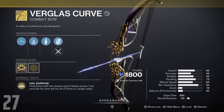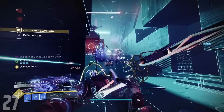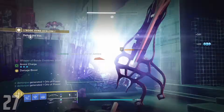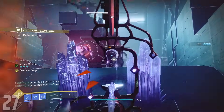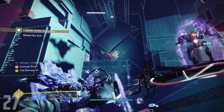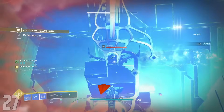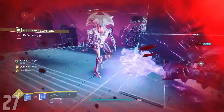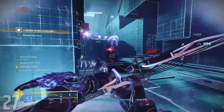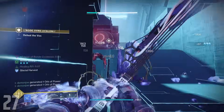Verglas Curve — yet another exotic bow from Bungie, very similar to Wishkeeper but in Stasis. Unfortunately it's slightly worse than Wishkeeper — not only because Stasis in general is weaker than Strand, but also because it requires kills rather than precision hits to build up stacks. Most players won't feel this difference too much, but once you drop into GM Nightfalls where one-shotting enemies doesn't happen as often, you'll definitely notice it. That said, it's still a phenomenal bow, and I have a feeling Bungie will buff Stasis in the near future, which will make it even better.